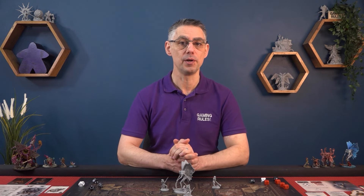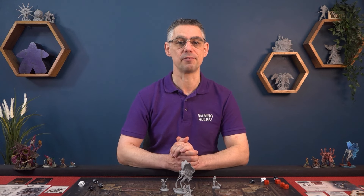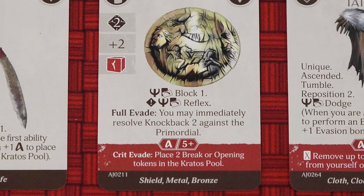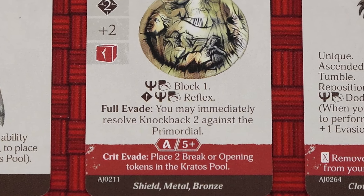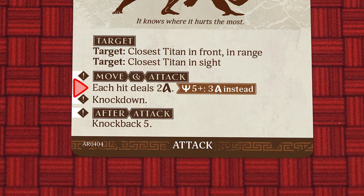After performing the evasion roll, any re-rolls, and reducing the number of hits from block abilities, if you manage to successfully reduce the number of hits to 0, this is what classes as a full evade. Two things happen when you get a full evade: first, if you have any full evade abilities you get to resolve those now; second, you skip the rest of the attack on the AI card, meaning that you don't take any danger or any consequences of that attack. However, you must still resolve any after attack effect if there is one.